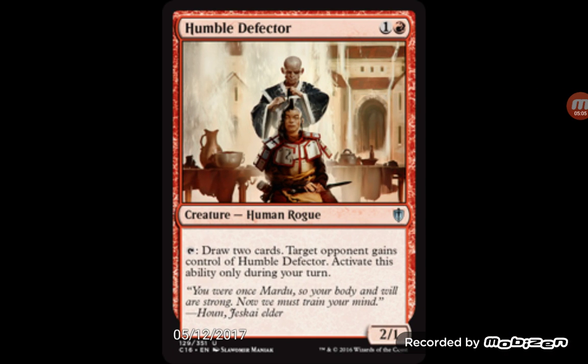Humble Defector is two mana for a 2/1. Tap to draw two cards and an opponent gains control of it. If they print some more cards to make sure you can keep getting your stuff back — like Brand or anything like that to get your permanents back — this one may actually see some sort of standard play. It'd be kind of cool to see what decks are built around this card.